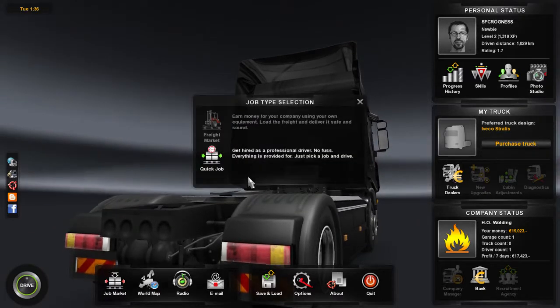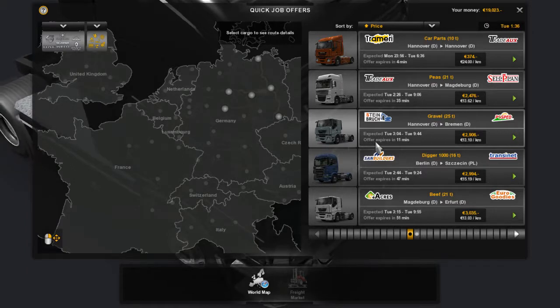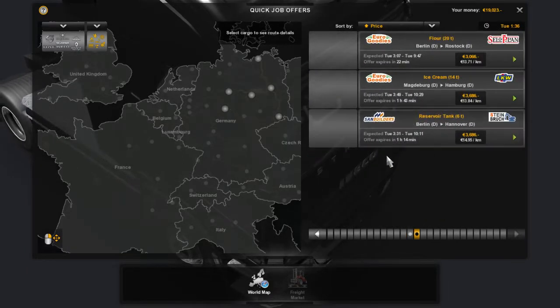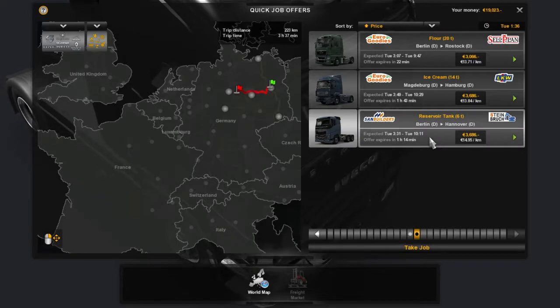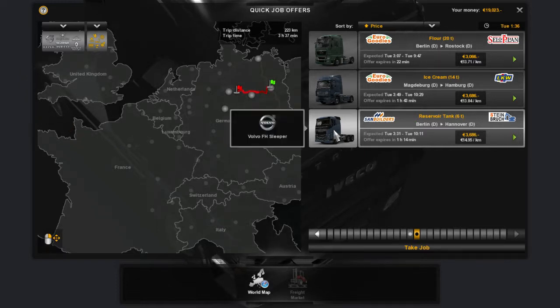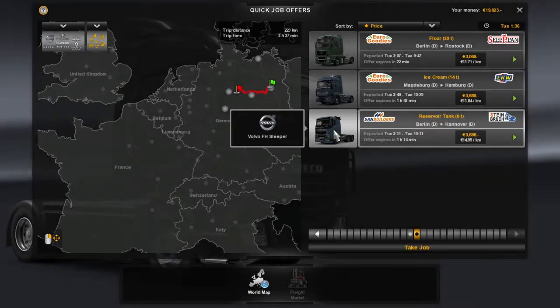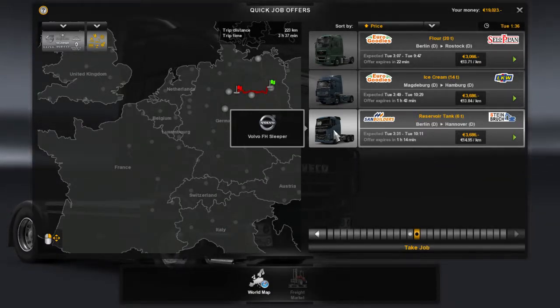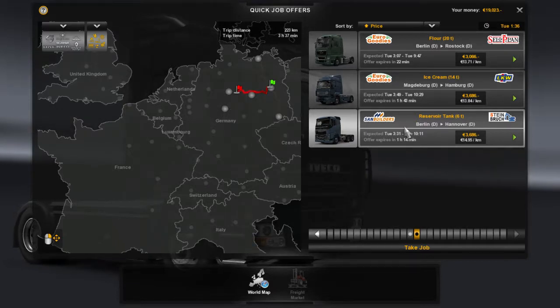We're jumping the job market — quick job, what can we haul today? We can do a reservoir tank. We'd be driving a Volvo — I don't think we've driven one of these before. We take a reservoir tank from Berlin to Hanover, so yeah, I think that's what we're going to do.